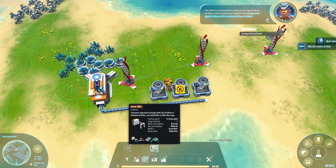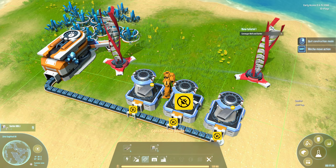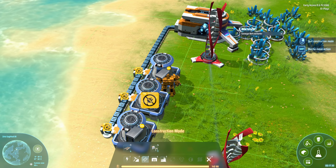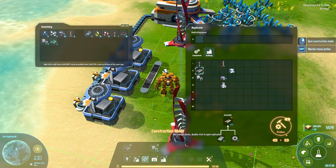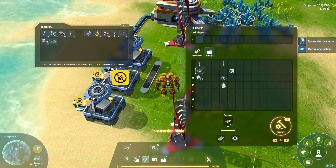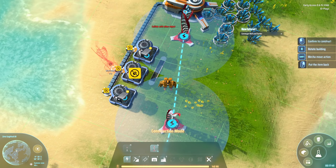It is literally a click, point, drag, click again, and then our friendly little drones will take off and go do things for us. This smelter has power, this one has power, but this one managed to get into a perfect spot between two different wind generators so it didn't get power. The sorter is a transportation connector of cargoes between facilities - it will automatically transport them as long as the supply facility and receiving facility are bridged.